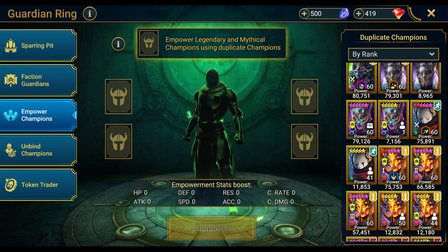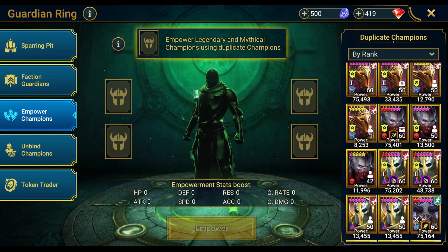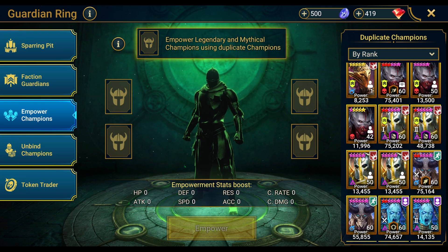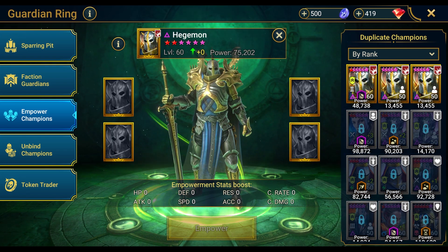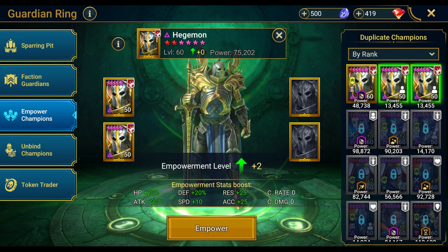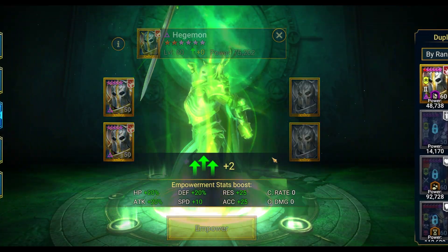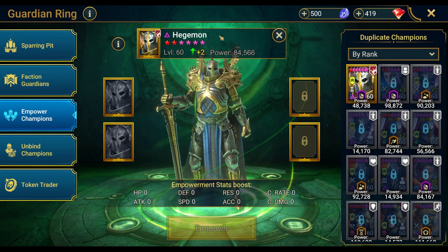Astrolith can most definitely be done later. Islin — I just got Islin and I like him. He's a really good, underrated healer. Once we get the ascensions and levels done, plus one for him too. How long have we been sitting on these Hegemons? Let's go ahead and empower — the number one instead of the number two. There we go, plus two Hegemon. Nice stat boost, let's go. We now have a plus two Hegemon.